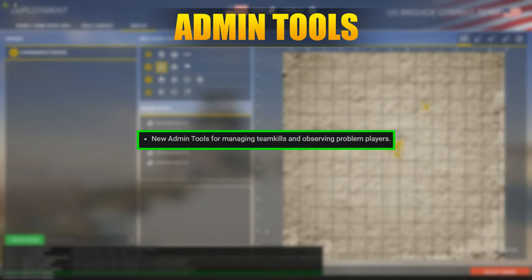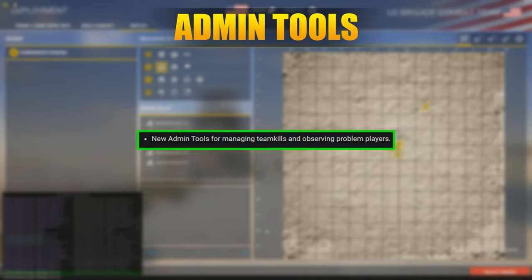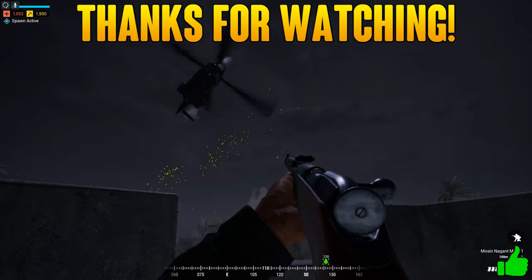In the patch notes it says there were new tools available for managing and keeping an eye on team killers or problem players. I didn't come across anything in game, so I'm either blind or I just missed something, but I have a suspicion it's to do with Archon and other external tools.